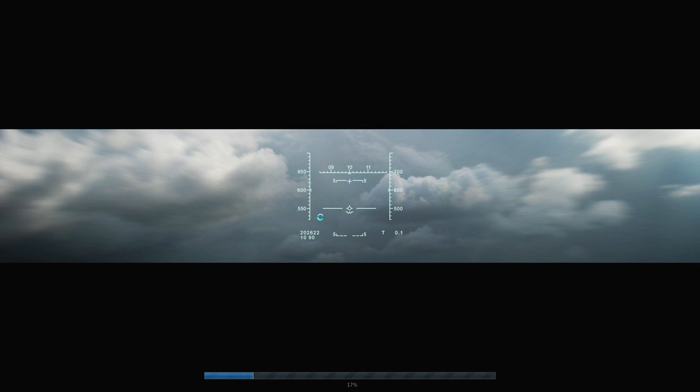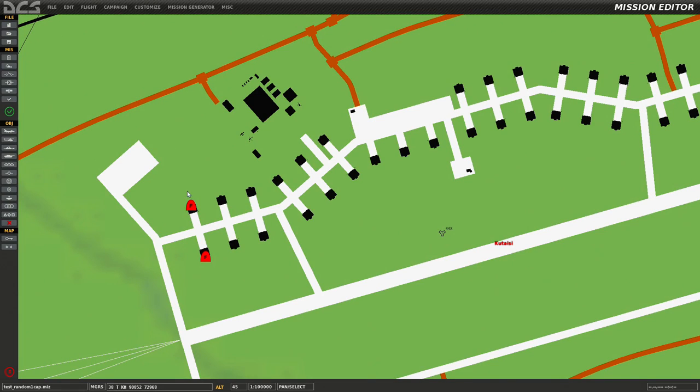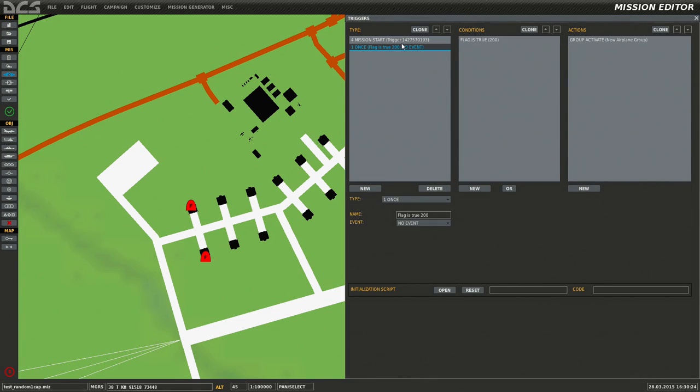I don't want to get you guys too confused. We'll go over one more scenario in a second. So we saw what we did here: mission start, flag on 200, and then we said flag is true. Alright, so we're out of here — I just wanted to show you that.